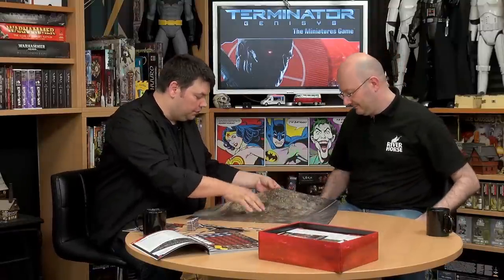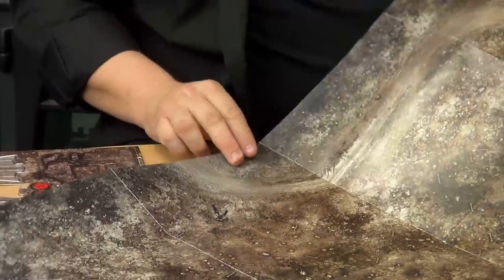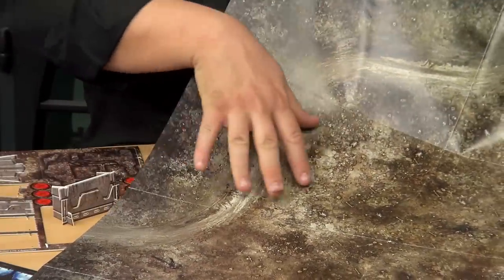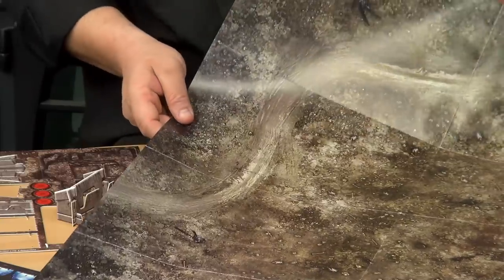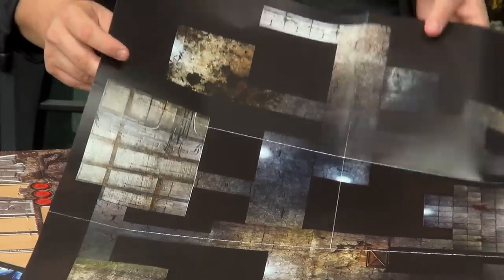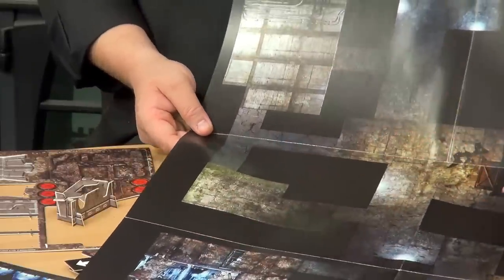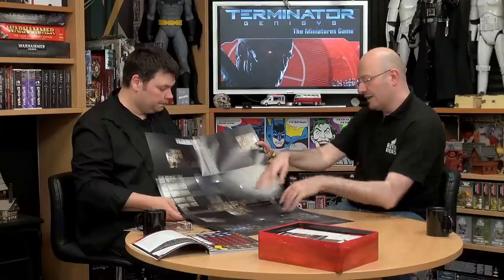In the box you also get a terrain battle mat — a 3x2 — with absolutely beautiful detail: skulls, ribcages, bones, rubble, and a road. It's double-sided: the front is the post-apocalyptic battlefield and the reverse is the inside of a resistance base — the underground complex with an entrance, power generator, command room, sick bay, armory, and other rooms and corridors.